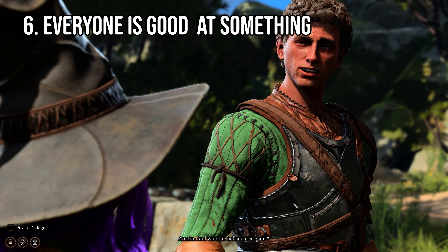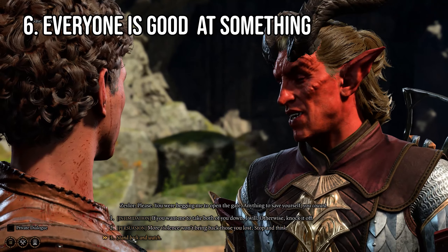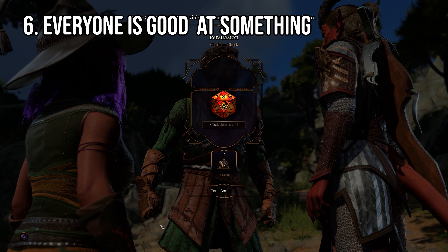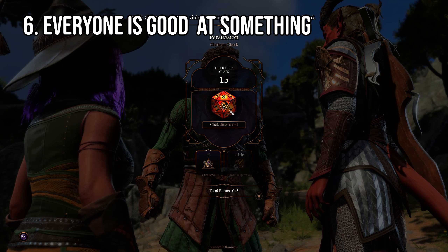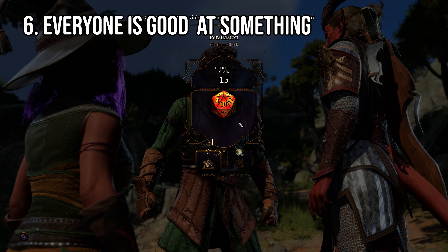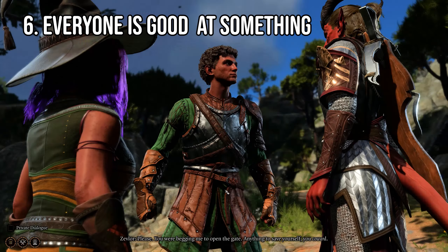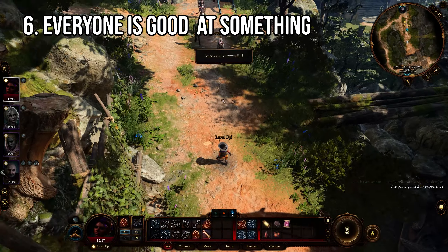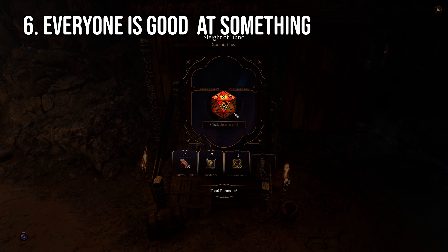Coming in sixth place: not using different characters for different things. When you choose your main character you want to play as them as much as possible, but they cannot be the best at everything. Even if it's something as simple as picking a lock or knocking a door down, switch to someone who has high Dexterity or Strength, because if their stat is higher than your character's, chances are they'll have an easier time. If you haven't started a game yet I would highly recommend going with a high Charisma class for your first playthrough as your main character, since you'll be able to get the most out of conversations. Just make sure before you get wrapped up in any action, use the person who is best suited to complete that action and you'll have a much higher chance of success.